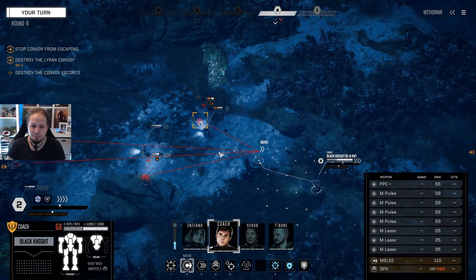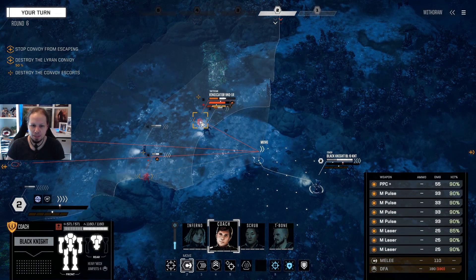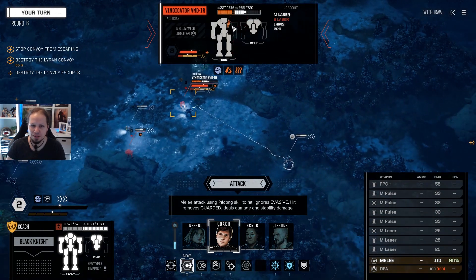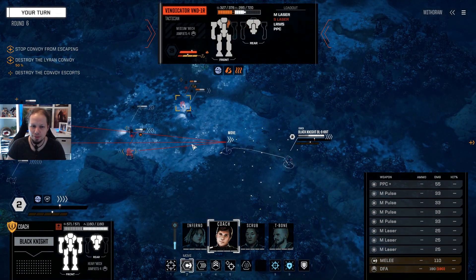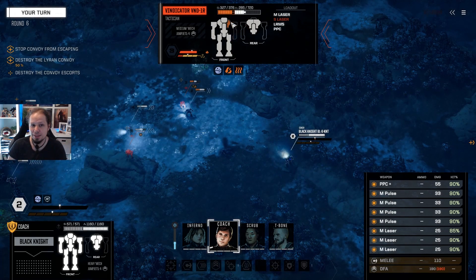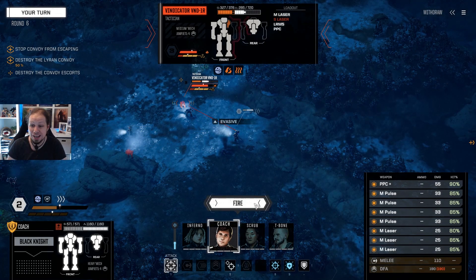Coach — what about your heat? We're going to shoot this guy. I could melee this guy for 110, which is bigger pinpoint. I could also shoot for everything, which is just more damage but spread. But since we are engaging from the side and this side is almost down, we just go for that — shoot everything.